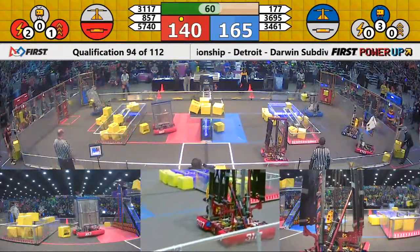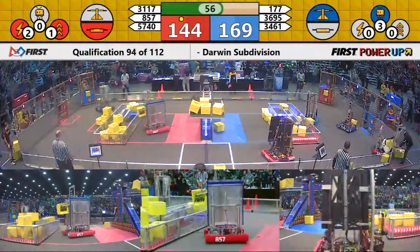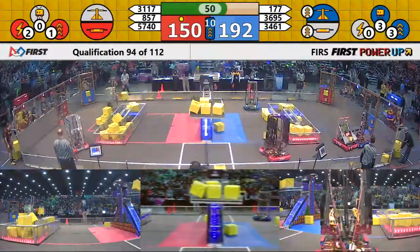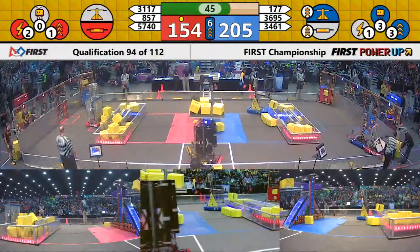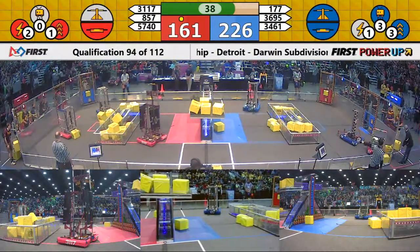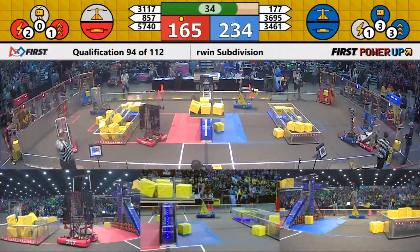At this point in the match, the Blue Alliance is in control of the scale in the middle. The switch on the blue side is balanced, so nobody is controlling it — both Blue and Red are dropping cubes on it so it stays balanced. The Red Alliance does have control of the switch on the red side. Blue now puts another two cubes onto the switch on their side, so they have control of their switch.